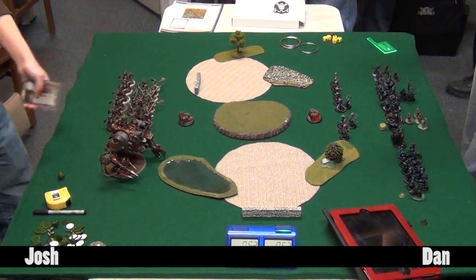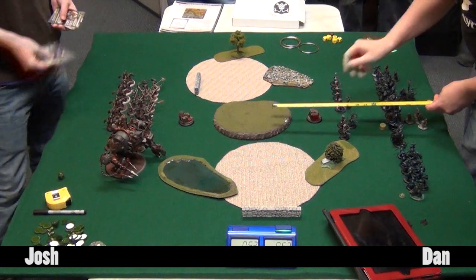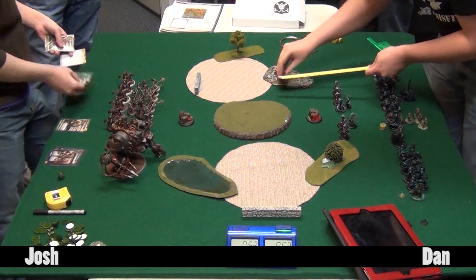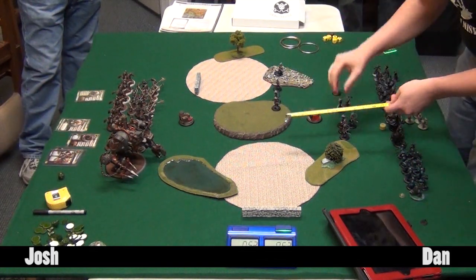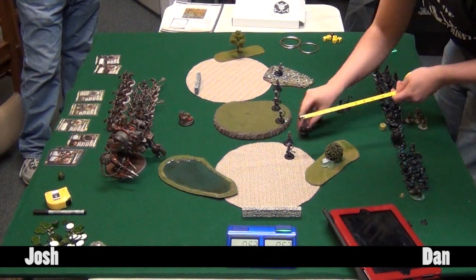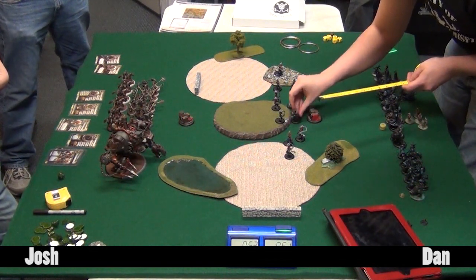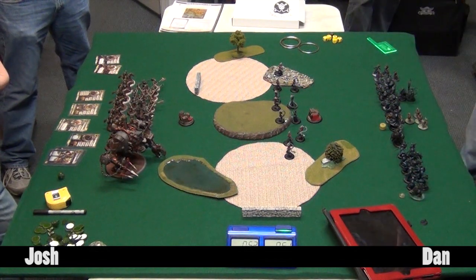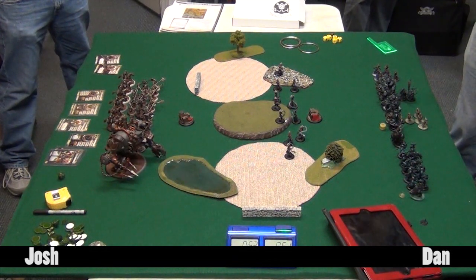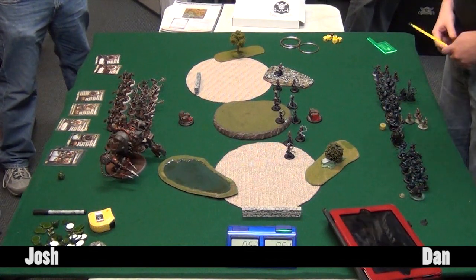Tonight we have a matchup of Cryx versus Mercs. Dan is on the right playing Gaspy 2 - admittedly good practice. It's been a streak of tough casters: last time was Denegra 2, this time Gaspy 2, and next time maybe Haley. Josh is running Damiano with max Bane Thralls with UA, max Bane Knights with UA, max Satyxis Raiders with UA, min Satyxis Blood Witches with UA, min Bile Thralls, Tartarus, Gerlok, a Helldiver, and a Night Wretch.